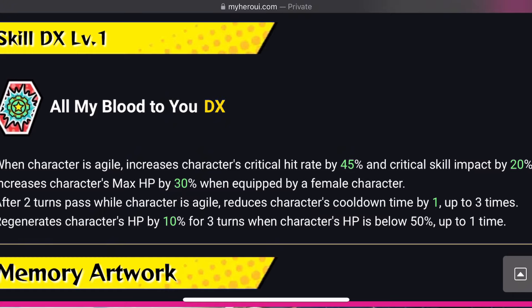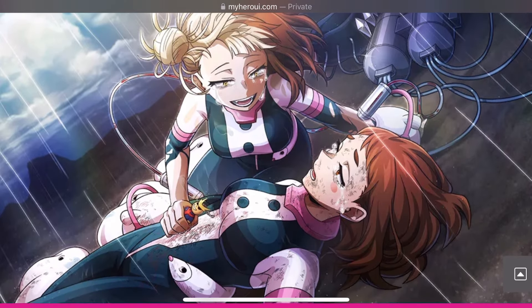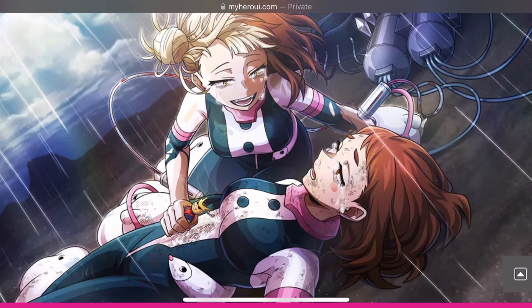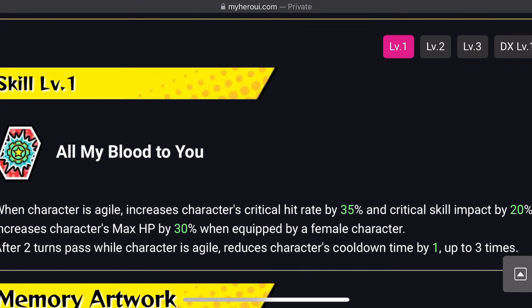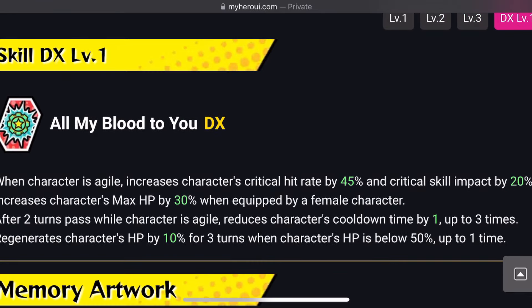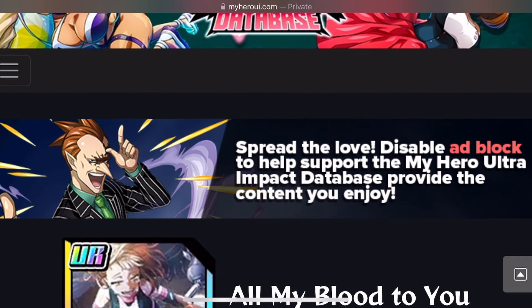The art on this one looks clean as hell — they are cooking with this one. As for the levels: at Level 1 the critical hit rate is 35%, then 20% critical skill impact, and the 30% max HP stays the same throughout. It goes to 40% and then 45% critical hit rate at max level, where you also gain the extra effect.